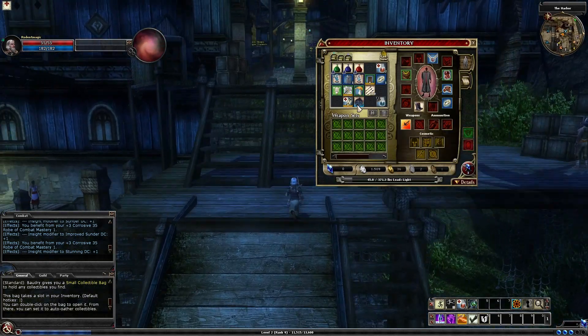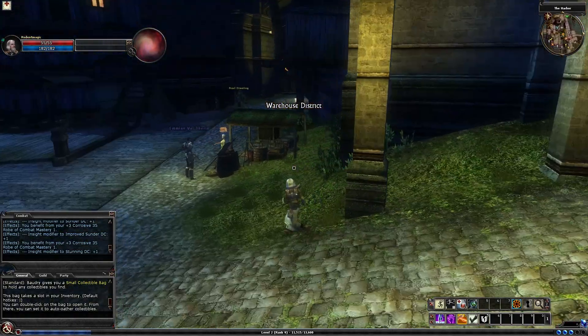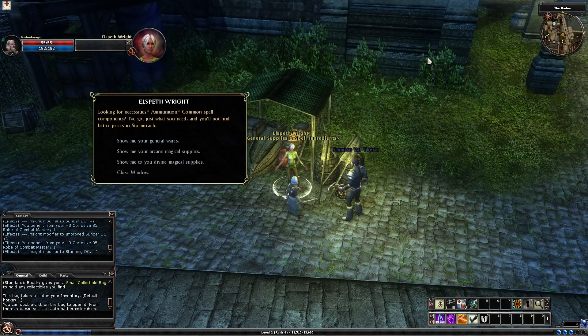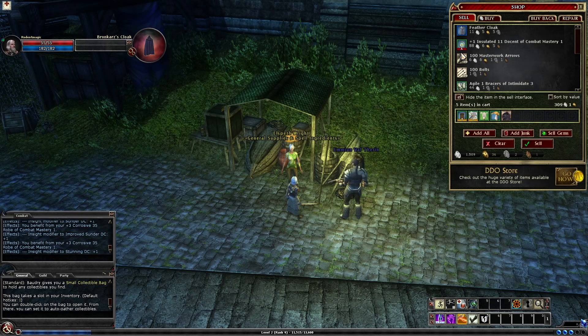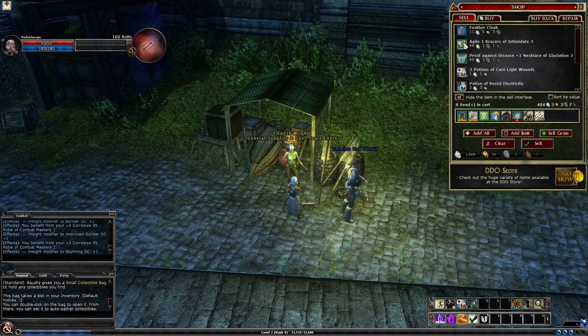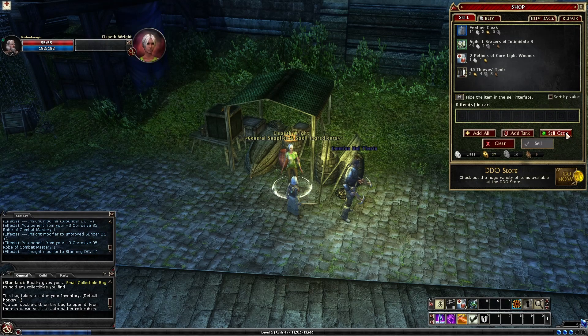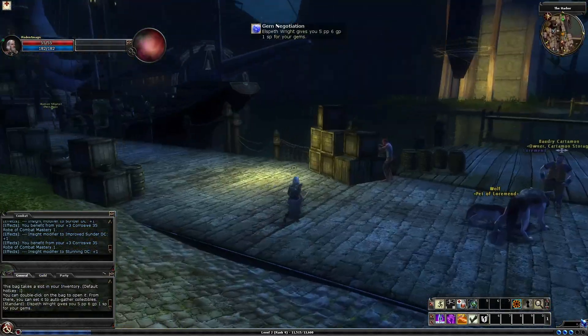Now we've got two level two hirelings — that's good. What I might do quickly is run over here and sell stuff because our space is running out. We'll sell that and a few other things. Reflex saves, we might keep that. And this button here is Sell Gems — it won't show you your gems that are in your bag when you sell, but you can click Sell Gems and it'll empty your bag for you. That's handy so you don't have to empty your bag every time you want to sell things.